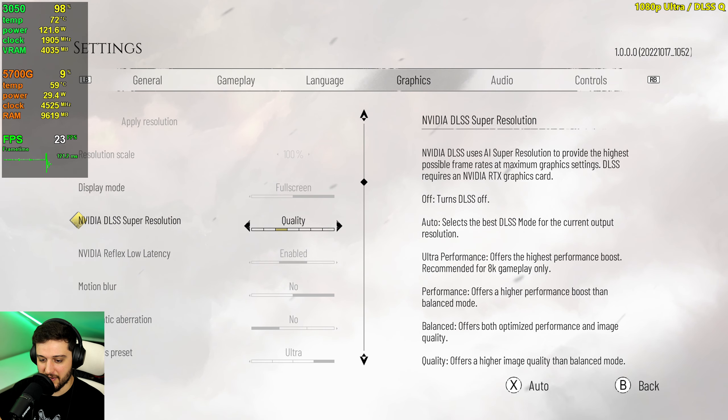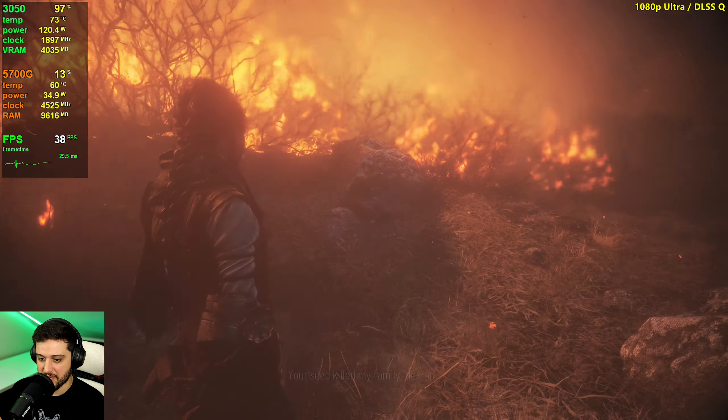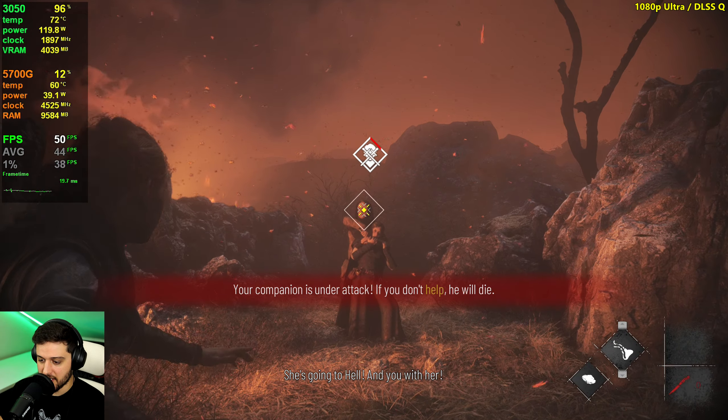Let's go ahead and enable DLSS. At 1080p, quality mode is probably the way to go — I wouldn't really play below quality. The image got a little bit softer, but the weirdness from TAA is a little less noticeable, so it might actually look better. And we're now well above 30 FPS — into the 40s even. So that's very good.